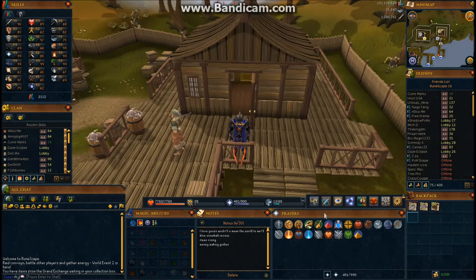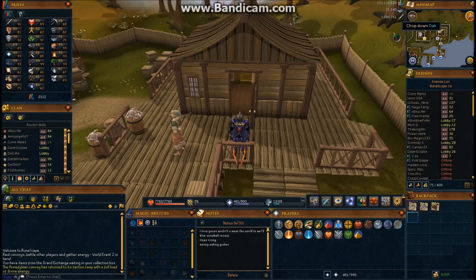Exactly one hour has elapsed since I started fishing lobsters. The extra fish here are just what the Ibis got me over that time, and it did also get me some lobsters. In exactly one hour I got 31.5k fishing XP — that's not the greatest, but it's all about getting to level 76. Once you get to level 76, the money will definitely start rolling in and you will get much better XP while fishing.